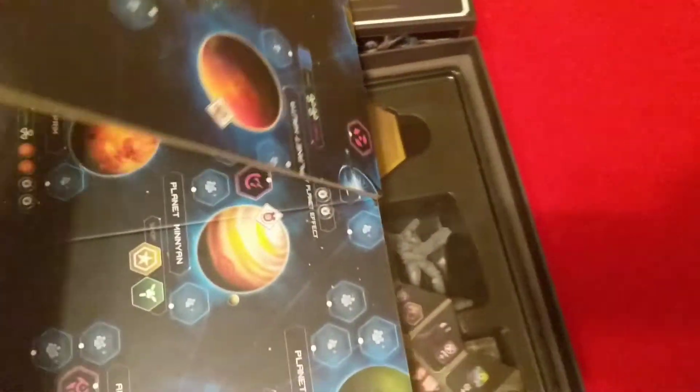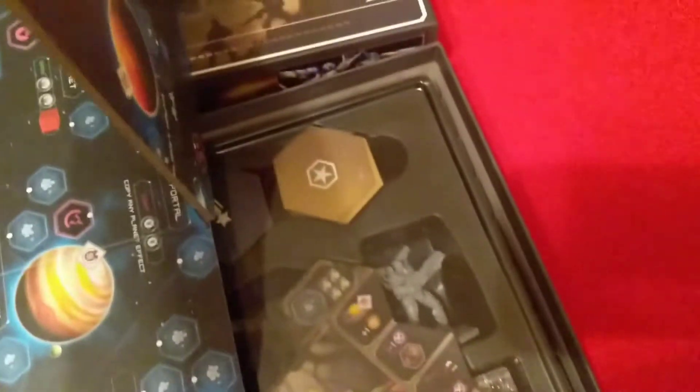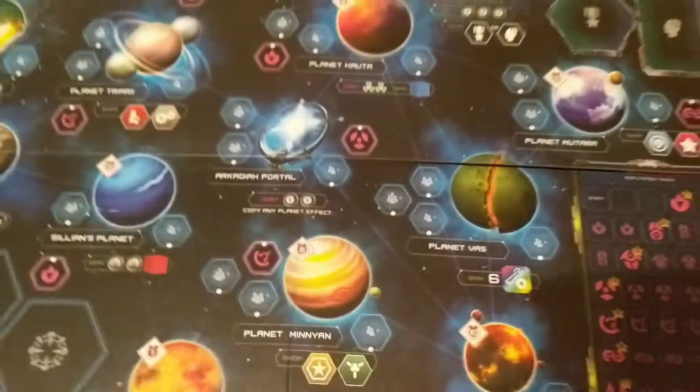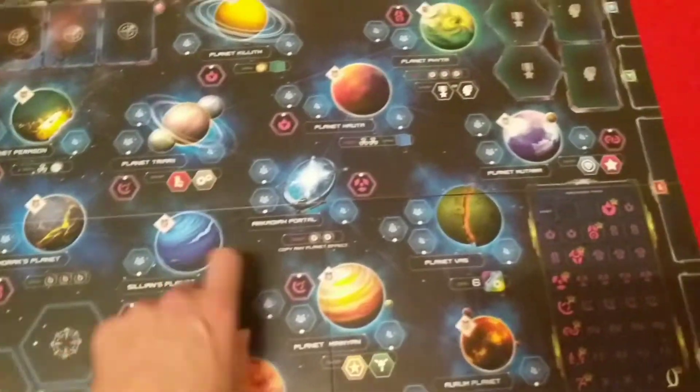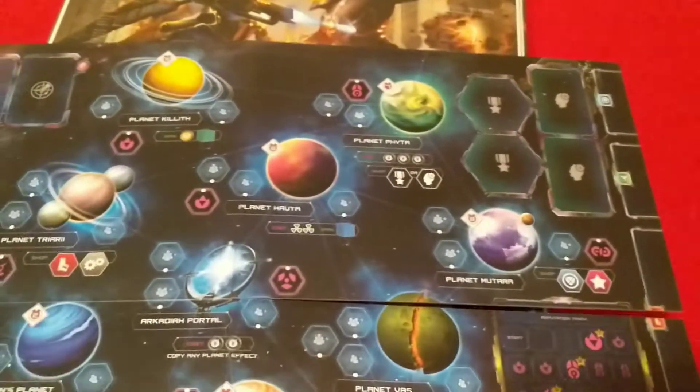Got the main game board. Open that up. It's a pretty good sized board — spaces and planets, and spots for different things on there.